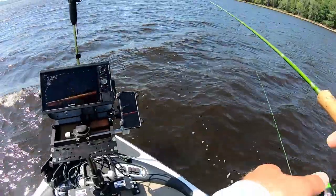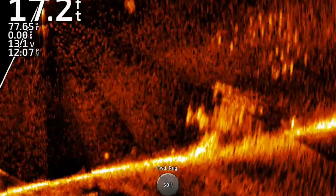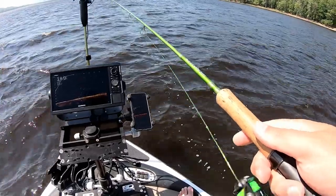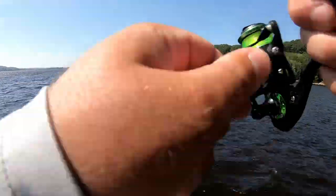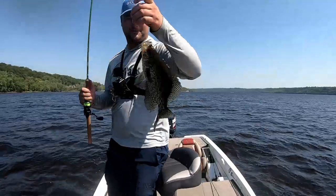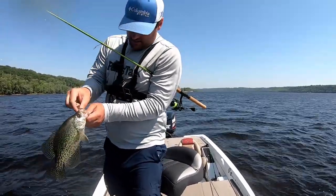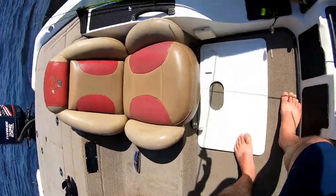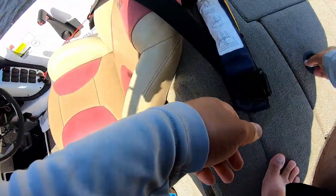I actually have this spot marked as a big rock pile. I've been able to find timber and brush in about this same depth, but I haven't found schools like this on any of those pieces of timber. For whatever reason they're sitting here — I don't care as long as they're biting. Seems like that lighter jig is the key, probably the fall rate. I tried to upsize with some other crappie on brush piles but they would not hit a 3/16 oz jig — had to go down to a 1/16. Might get away with an eighth, but this is some solid fish for the live well.